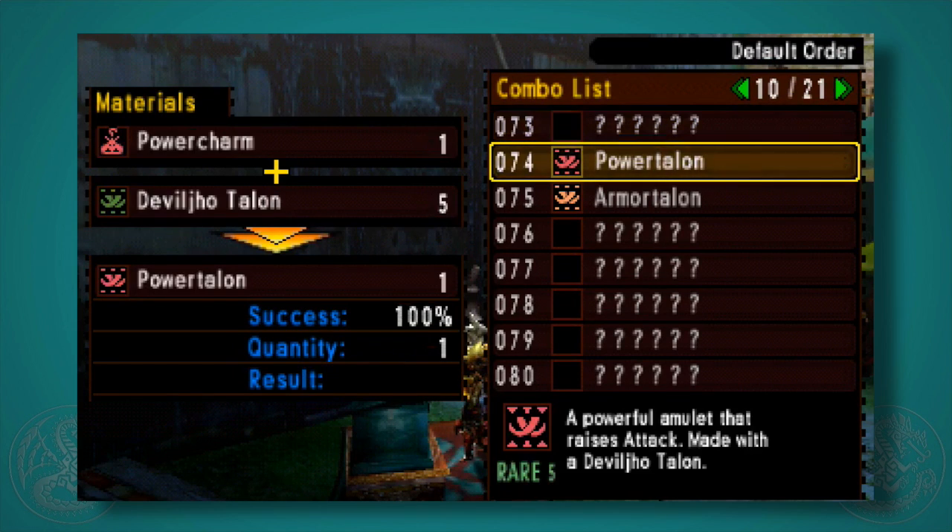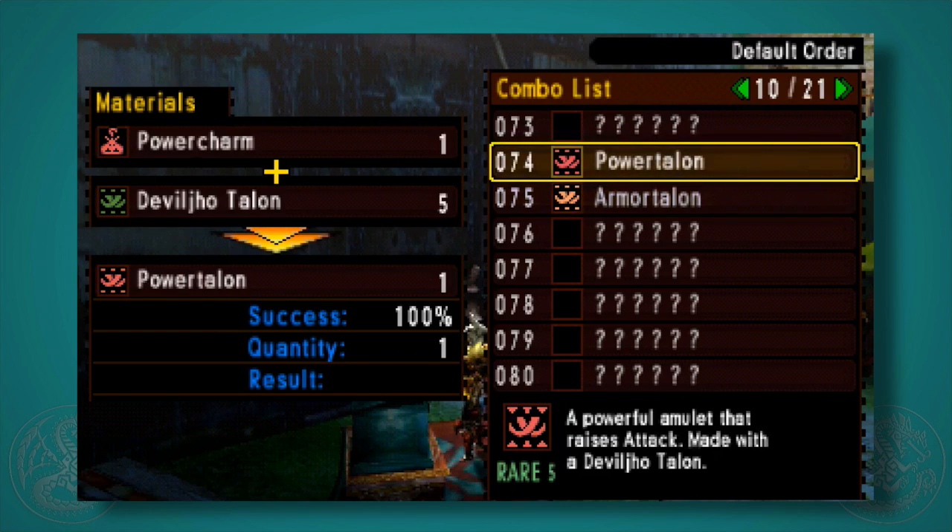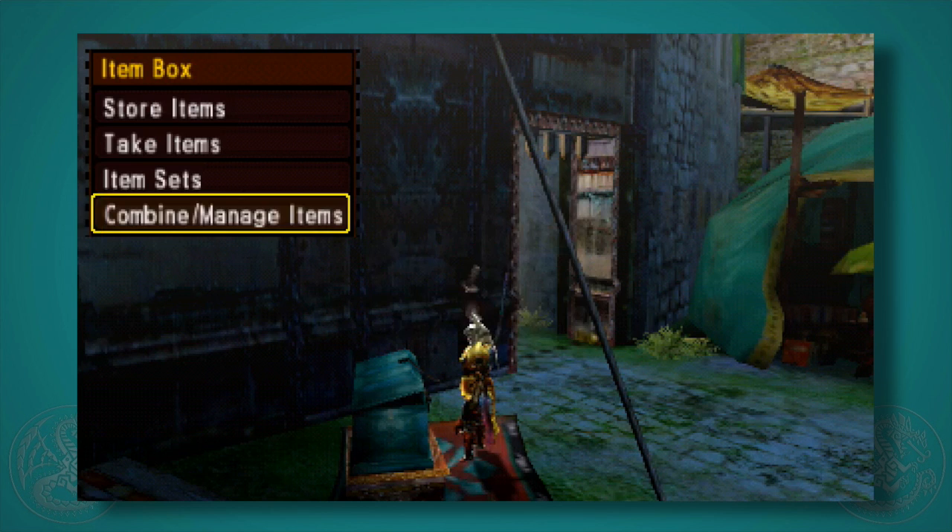What you want to do with those talons is combine a Deviljho Talon with a Charm to make a Talon. This would be your high rank secondary goal. You only need to make one of each because you can't have multiples of these in your inventory and get multiple boosts — it's a one-time deal, so it's not bad.